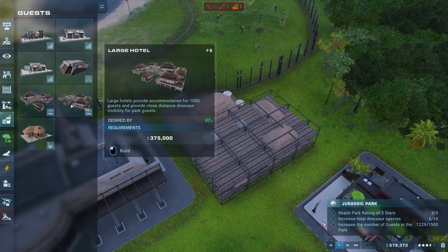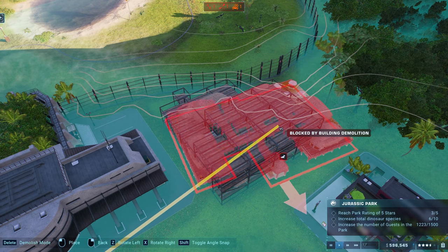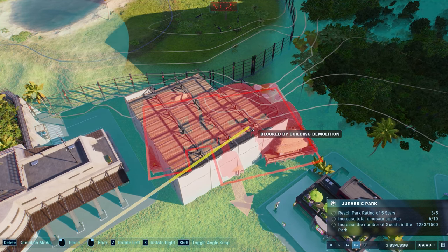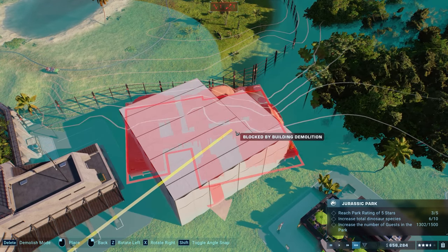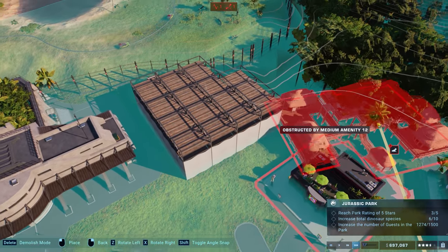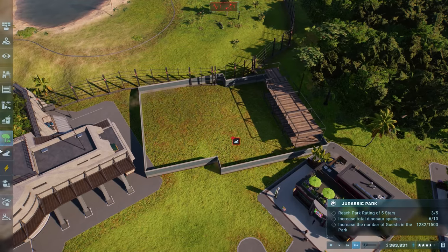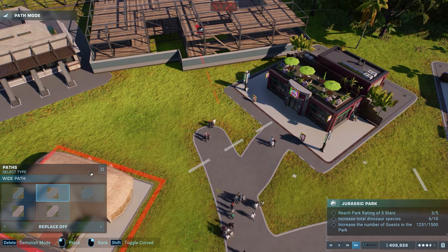375,000 yes — large hotel, place it right here. It's about the same size, I'm kind of surprised. Once that building finishes demolition I can slip this in right here — it's basically the same footprint. I can always push back the gate too. Now it's finally finishing up the demolition. Hatched from hatchery medium — holy heck, it worked! How in the world did that happen?